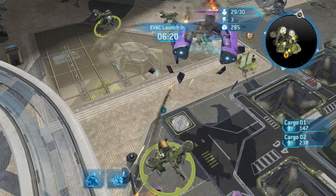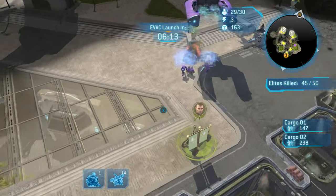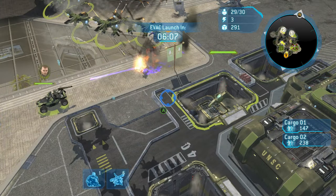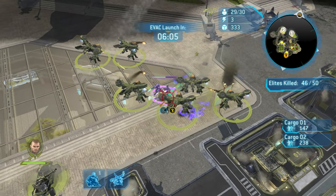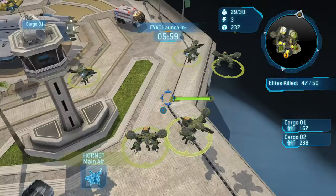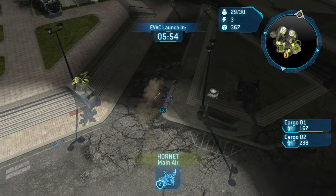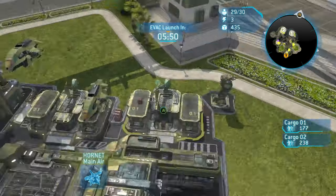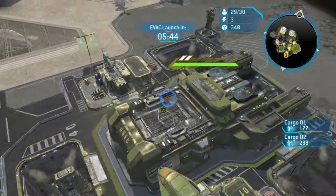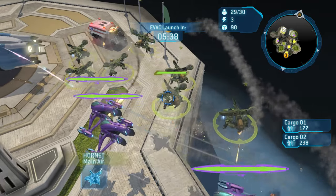Being aware of what's going on around the map is very important in any strategy game. Get in the habit of glancing at the mini-map — if nothing's going on, no worry, but if something is happening you'll want to address it. That way you can counter enemy forces appropriately and stay a step ahead. That's my general tip on how to play a strategy game.